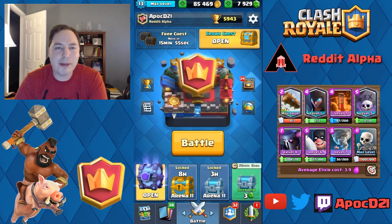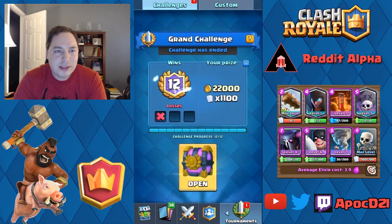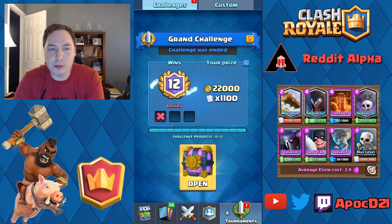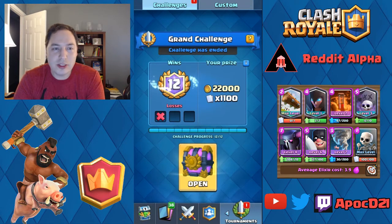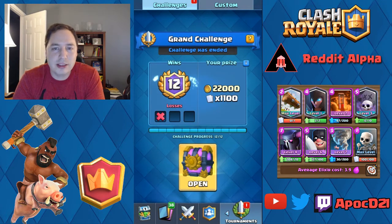We are also going to be opening up our super magical chest. This deck has four spells, which can sometimes lead to some awkward starting hands. So this deck really needs to get to the right counter for your opponent's threat — more so than a lot of other decks. If my hand sometimes has like three spells and only one troop, you really, really want to make the opponent make the first play. Your deck is excellent in double elixir — some decks get better in double elixir, and this is one of them.